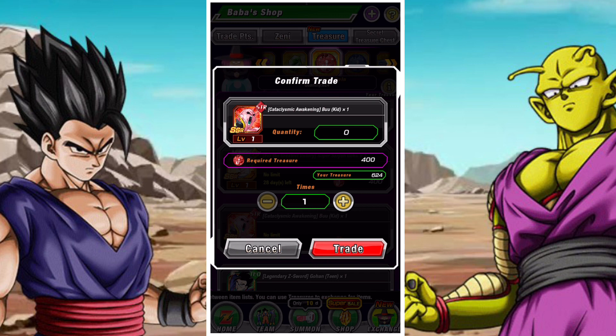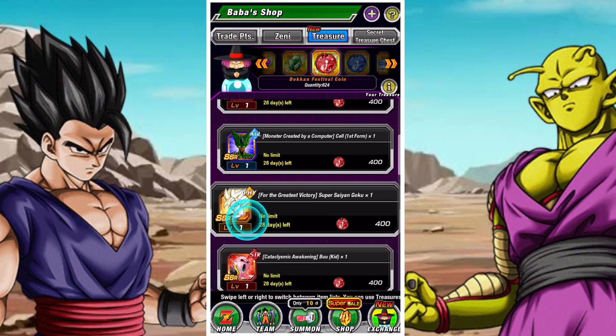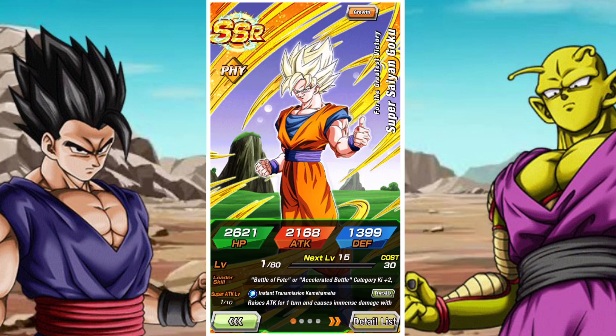Kid Buu is an exceptionally strong unit with some really good buffs on the JP side, which makes him more malleable, however I just don't think he's there yet. We're about one or two Buu-category power units away from him being really solid on his own team. He does need dupes, so if you already have a strong basis for that Majin Power team on JP's side, he's a unit you could pick up dupes for.